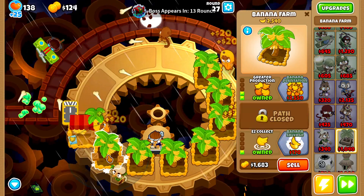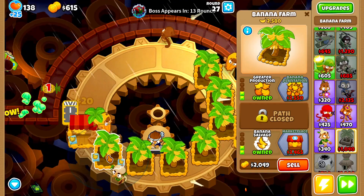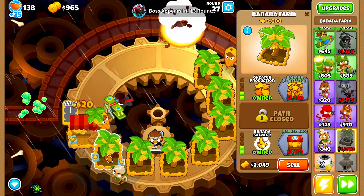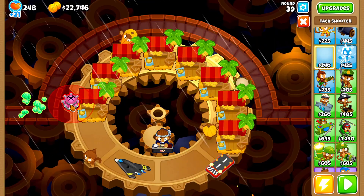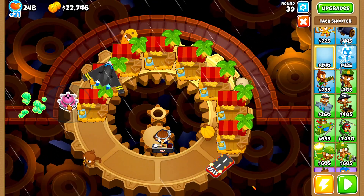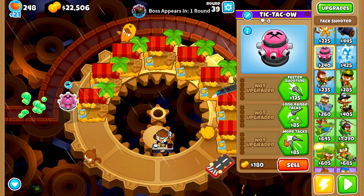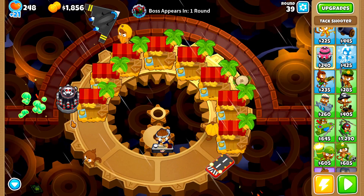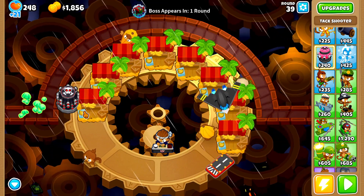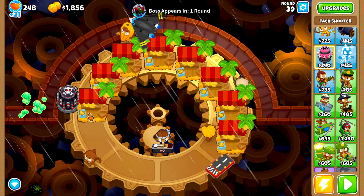Around round 27 I went a little overboard with the amount of farms I grabbed. I kind of lost track and wasn't really paying attention to how many farms I had because I was mainly focusing on defense to make sure we didn't lose too many lives. Now on round 39, I've been thinking and I want to do a tax zone right here, and grab an embrittle as well, plus a monkey village and maybe an alchemist to buff up the tax zone.